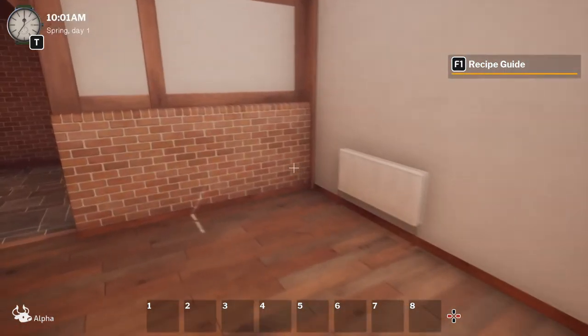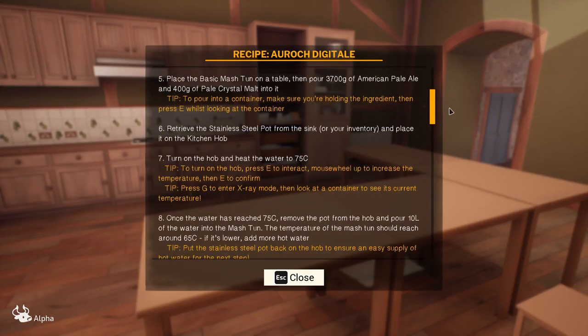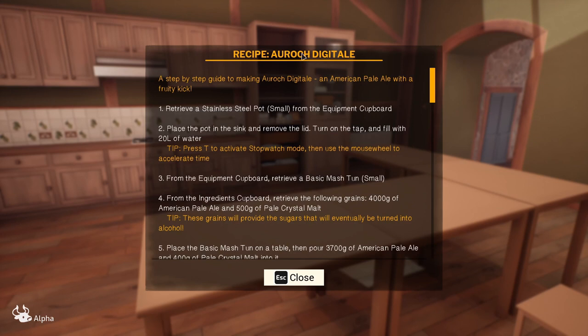In the top right there you see we've got a recipe guide. This is essentially how to make an auroch - I presume that's how you call it, auroch - it's like an ancient camera isn't it, what their logo's based on. Digitail - get it. Pale ale, right.